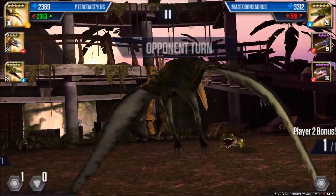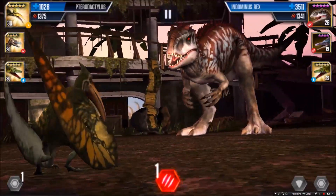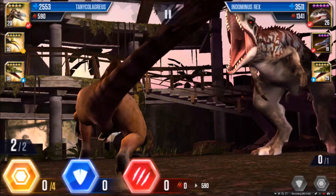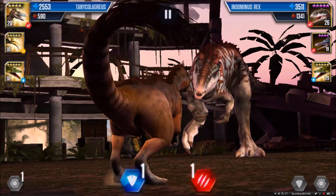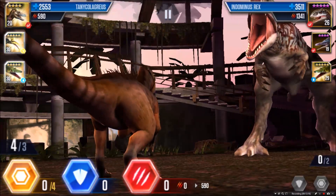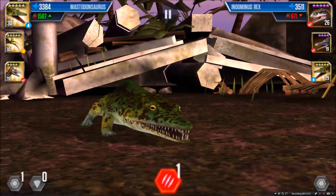He's not going to kill me in one hit, so I put one into reserve. Even if he swaps to Indominus, it's not going to kill me either. I bring in my Tanicolagrius and do one reserve, one block - even if he attacks me he shouldn't be able to kill me. I'm bringing in Mesdontosaurus - maybe I can take him down right here. Putting one in - oh, it's blocked! Didn't see that coming.